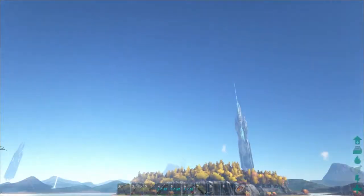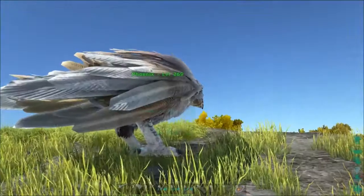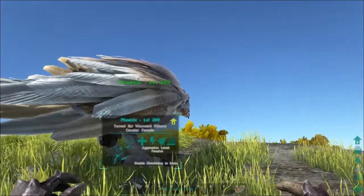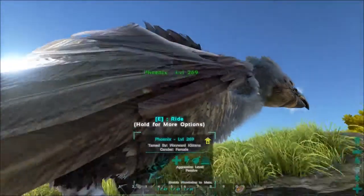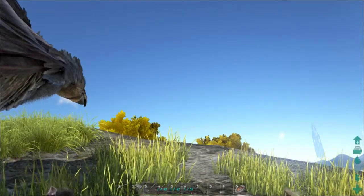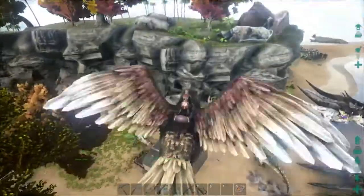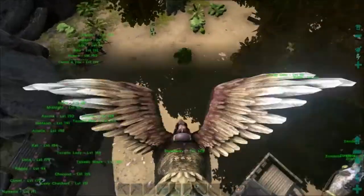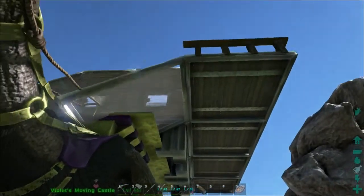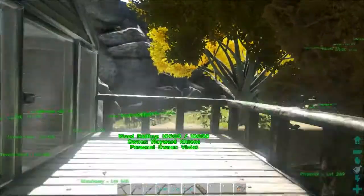Hello everybody and welcome back to another ARK Survival Evolved. Today I want to address a few things. First off, Twonk has raised the level cap to 150 on this server, so you're going to see a lot of dinos that are above 120. I got her at 150. Twonk has also added several mods to the game, or at least to this server. The first thing he added was reinforced wood and glass, which is actually pretty awesome. He's also upped the amount of things that you can place on platforms, which is even more awesome.